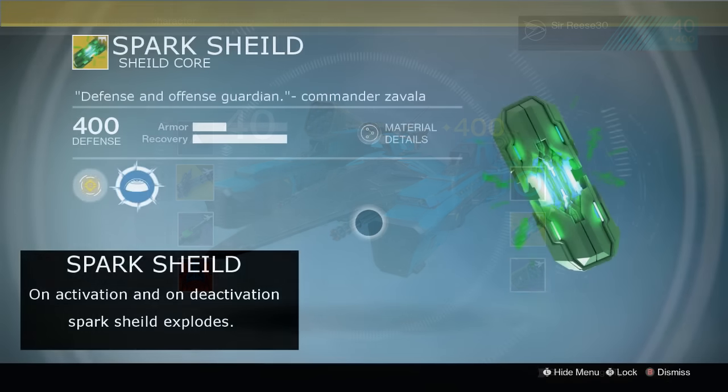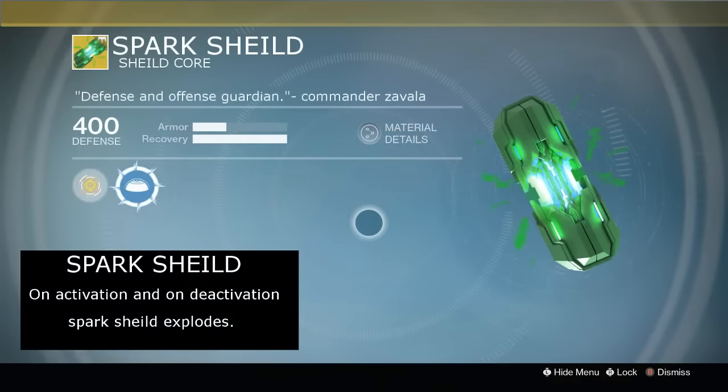Moving on to the exotic tactical ability: we have the Spark Shield, which is a shield core. In this slot you could put things like a damage boost, a speed boost, or things to help your cooldowns and support your allies. The quote reads: 'Defense and offense, Guardian' from Commander Zavala. The infusion node works the same as before. The shield isn't the strongest but it recovers quickly, as shown by the stat bars. On activation and deactivation, the Spark Shield explodes — so when you activate it there's a big explosion that can hurt nearby enemies, and when the shield times out or breaks, it also explodes.